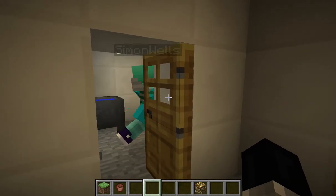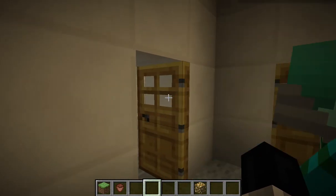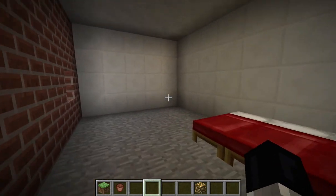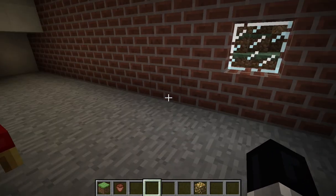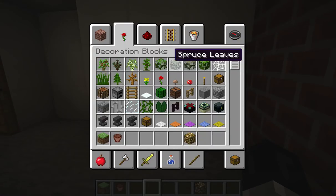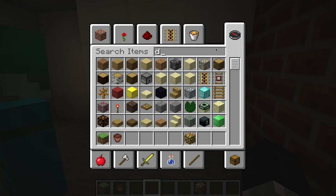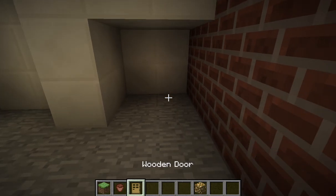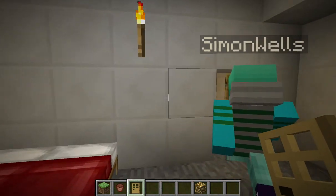And the bathroom in the basement. And then this is Vanessa's room — it's never looked so clean. We have to put some furniture in here later on. It's missing some doors, but that's okay. I'll put them in there now. So there's Vanessa's room.